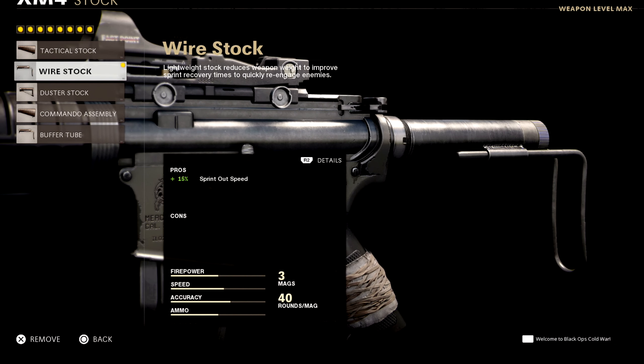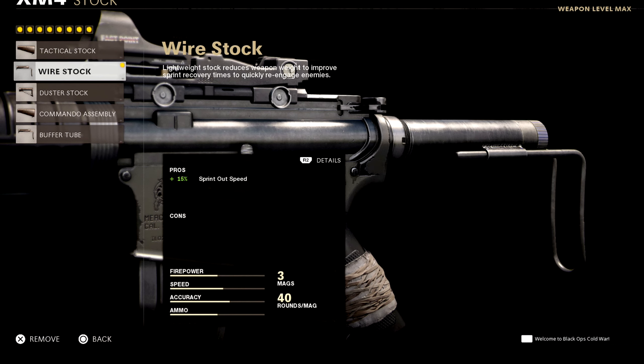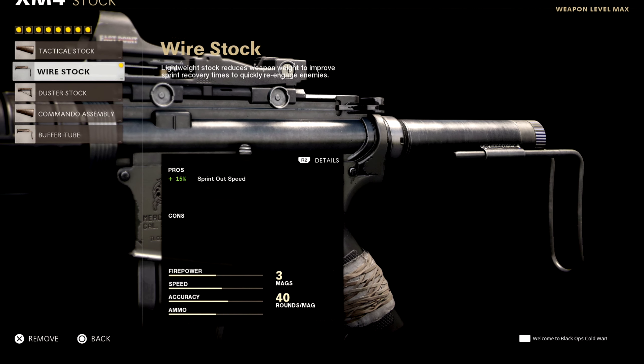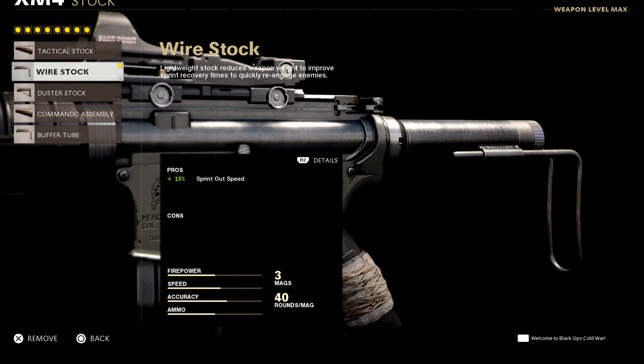For the stock, I like using sprint out speed, because when I'm trying to run through the middle, obviously I'm sliding, so if I do engage an enemy, I am a lot more ready when I see them.